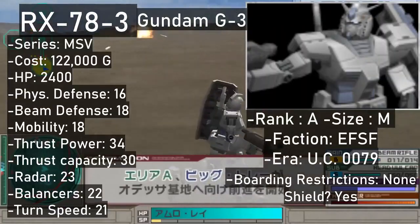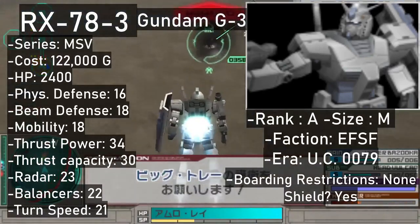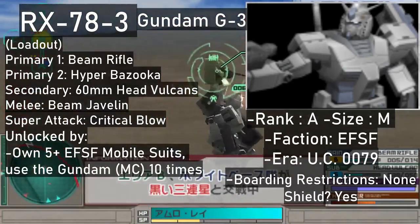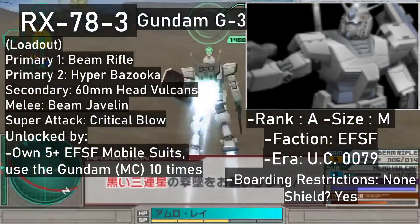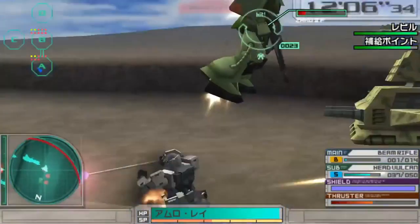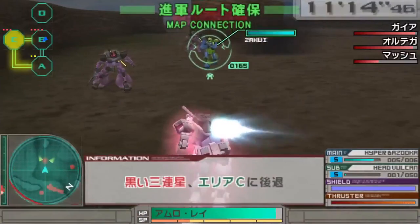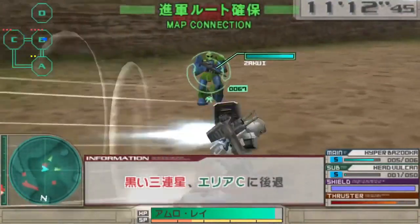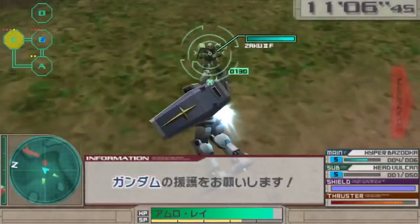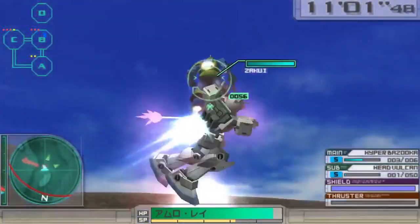On the note of Gundams with Magnetic Coating, the G3 is here too. This unit is an A rank mobile suit, just like the Full Armor Gundam and the Alex. It has the standard beam rifle and bazooka as primaries, Vulcans as secondary, and a shield. Its melee weapon is the Beam Javelin, offering wide sweeps during its melee combos and the devastating Javelin throw that is the G3's super attack. It can be unlocked in the shop by owning more than 5 Federation mobile suits and using the Magnetic Coating Gundam 10 times. G3's price is 120,000.